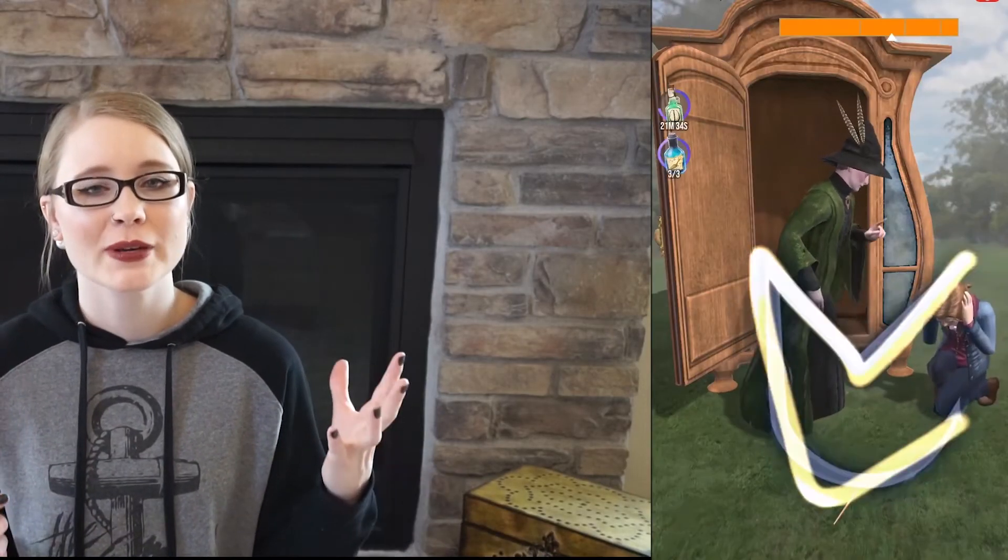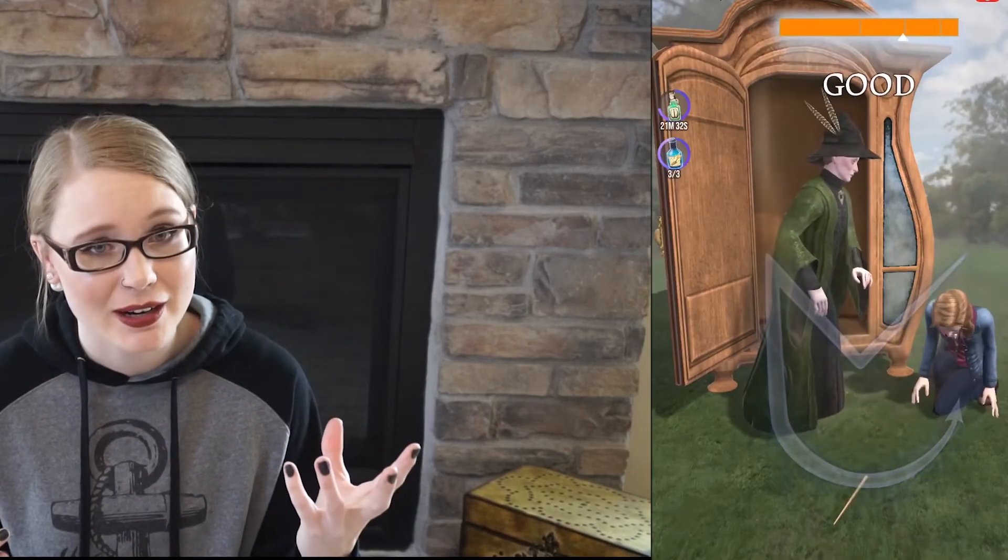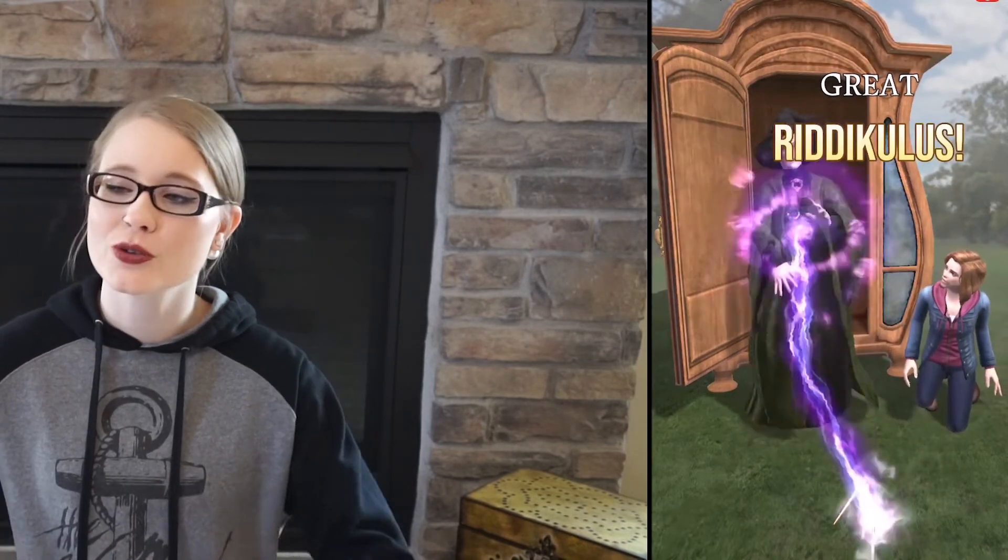Last but certainly not least, we have Riddikulus, which is probably one of the next most recognizable spells from the Harry Potter world. This is a defensive spell against Boggarts. Boggarts transform into literally your worst nightmare. How do you counteract that? You cast Riddikulus and imagine something quite literally ridiculous. This usually causes people to laugh at the Boggart, which causes it to retreat back to where it came from.